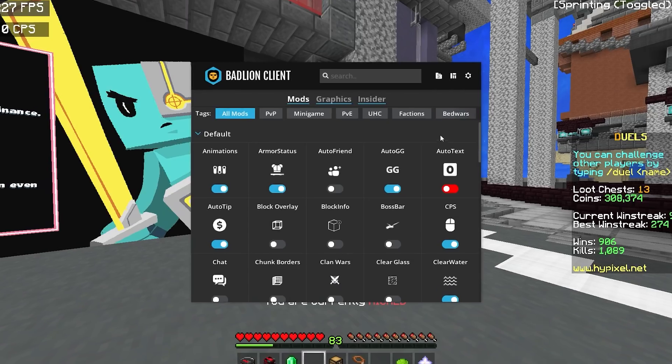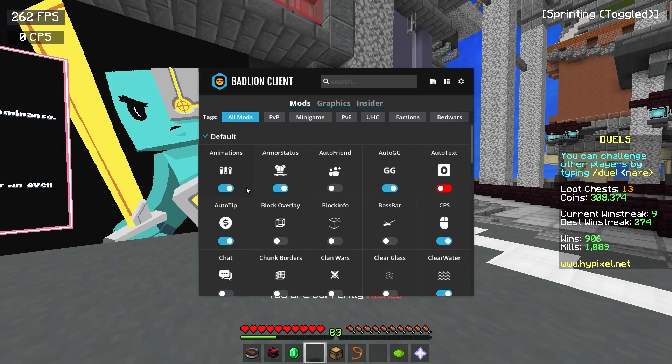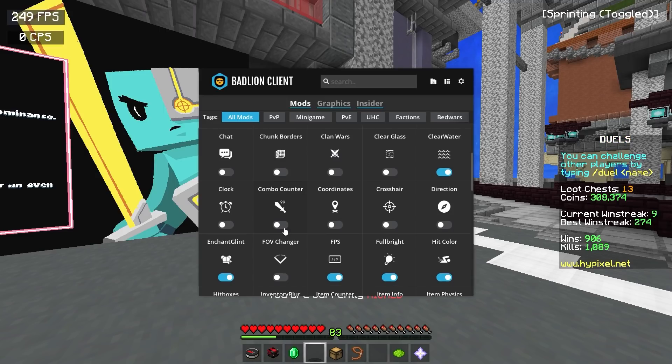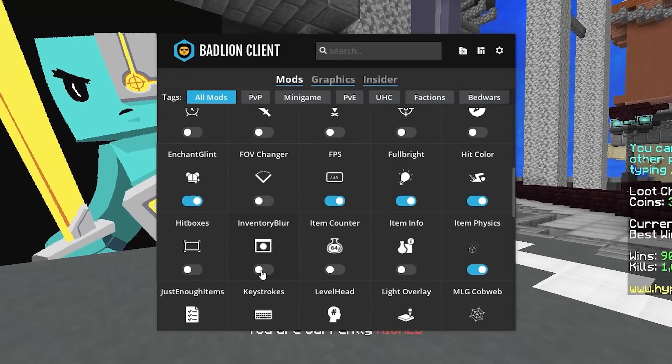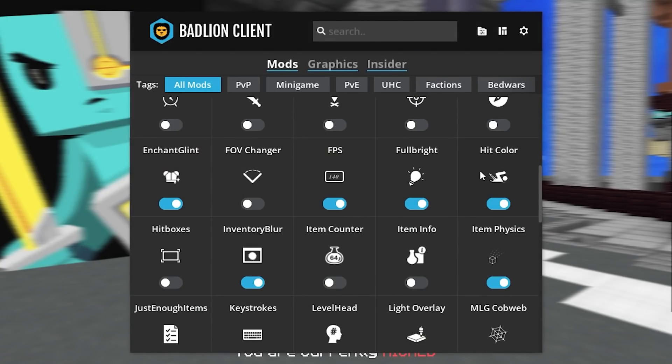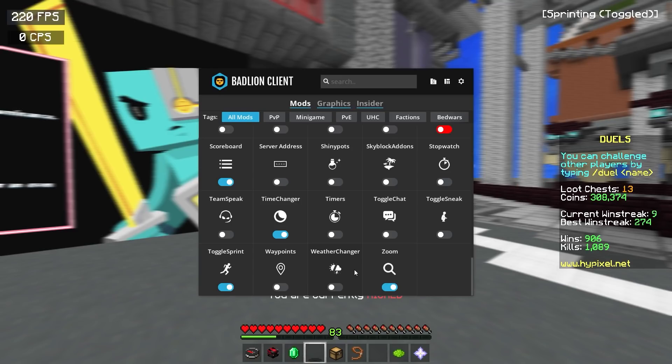As you can see, you can go through mods based on game modes — they have Bedwars, Factions, UHC, and so forth. A lot of you probably wonder why I never use many mods; that's just my personal preference. I'm not the kind of guy that needs to enable every single mod — I prefer to keep it simple. I'm going to go ahead and enable some of the newer mods just to try them out, like Inventory Blur for example. I really think this looks clean — it adds a nice blur to the background whenever you're in your inventory.